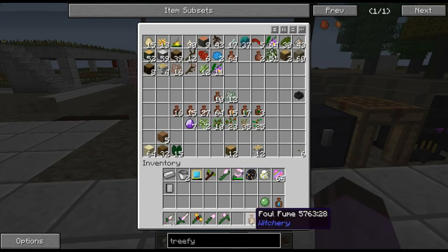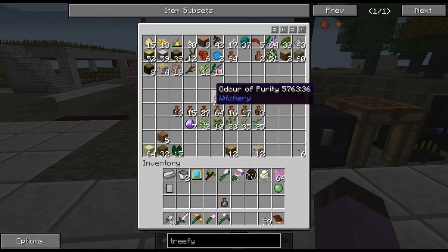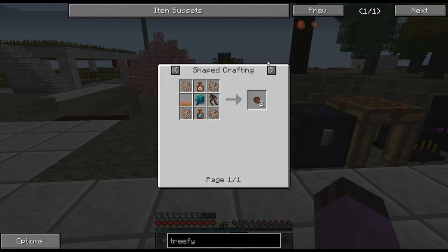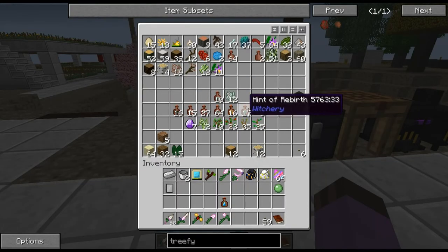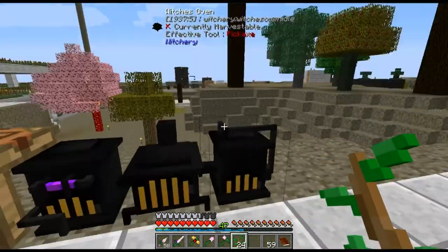So we got a whiff of magic, some foul fumes, a slime ball, and a tear of the goddess. We want a reek of misfortune — which I don't think I have. That's made from alders. I guess I didn't smelt enough of them — I think their saplings are relatively rare drops.